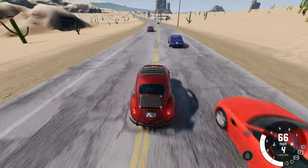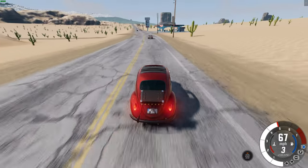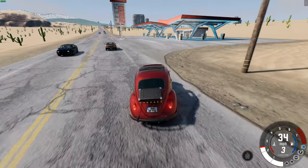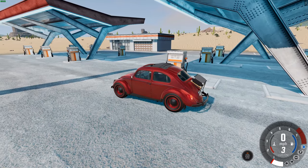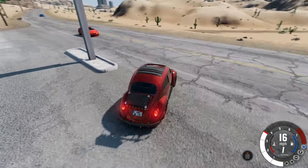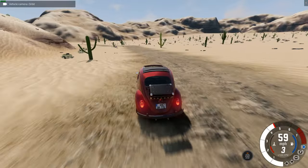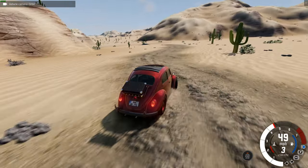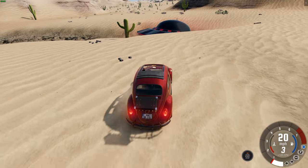There's a gas station! Luckily we don't need any gas — this beetle isn't very thirsty. The fuel is going down a bit but we don't need any fuel anyway. What's down here? What could possibly be down this little road? A lot of cacti.